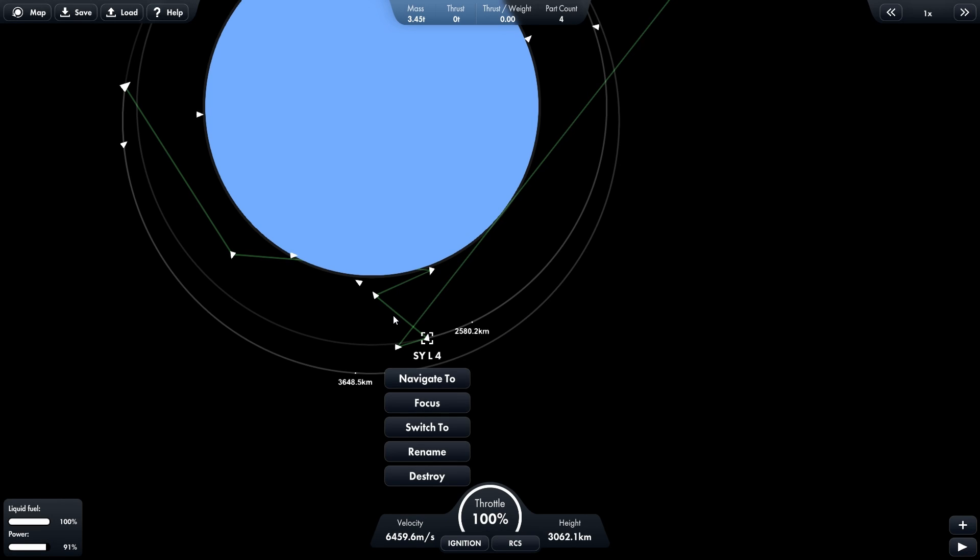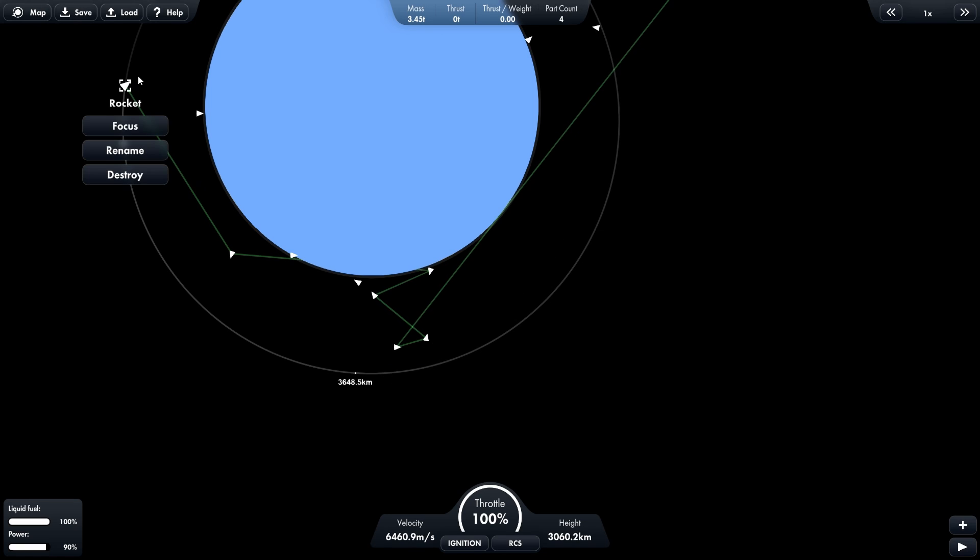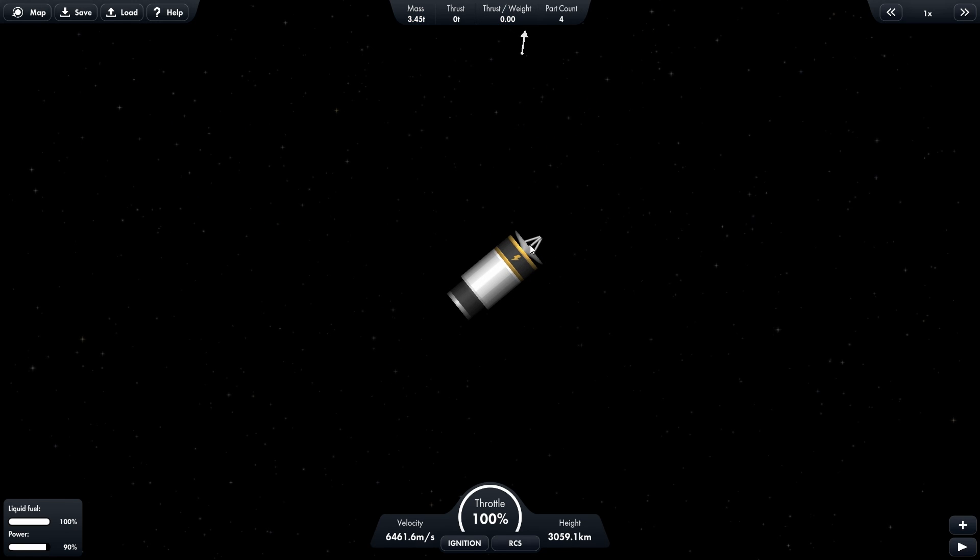All of the ones that have two lines have an antenna, and the one I'm at — this is a telecommunications disk.